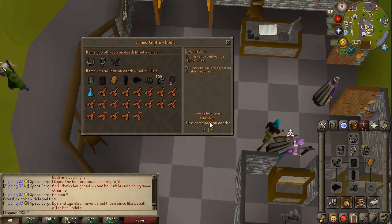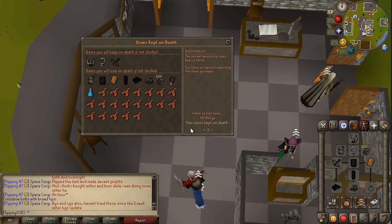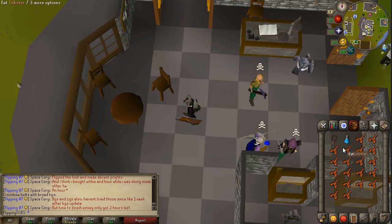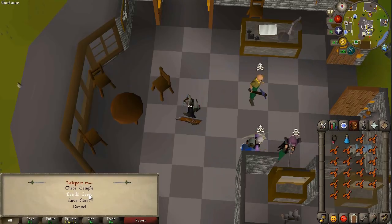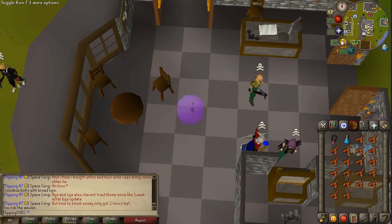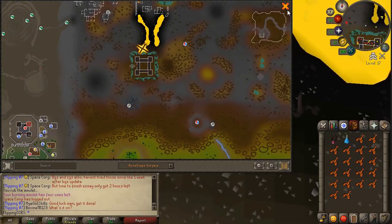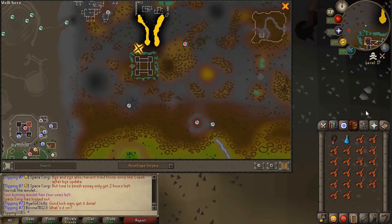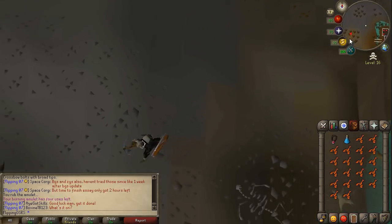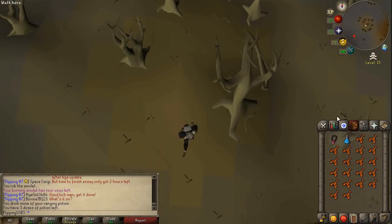I'm going to be risking about 60k. You don't really have to bring an archer's helm — it's not really necessary, but you don't die too much here so I'm going to bring it. I also like to bring a burning amulet because there's a teleport relatively close by you can go to, which is just the bandit camp at level 17 wilderness, and I think you just have to run a little bit to the west from there. The dragons are just down here, so it's a pretty close teleport. A ranging potion is important just to give those extra levels.